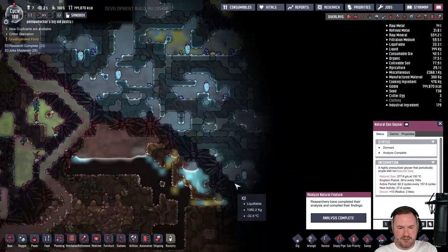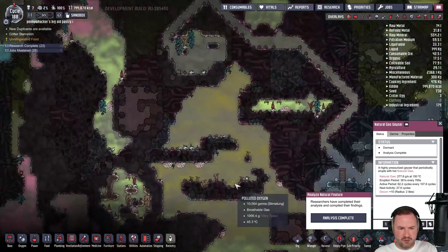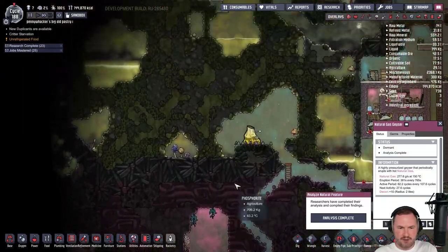We could just get a couple of coal generators up to fill the gap and then disable them when the geyser comes back online. There's still much exploring to do — we haven't explored that much, there's probably still some other stuff out here.